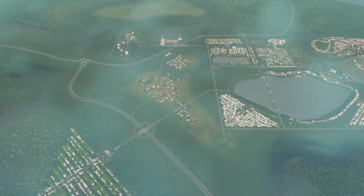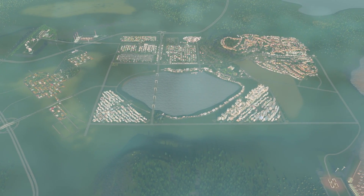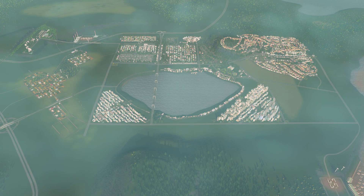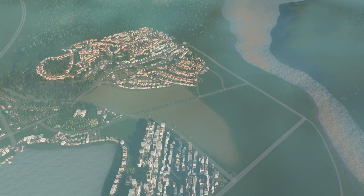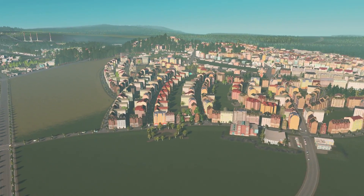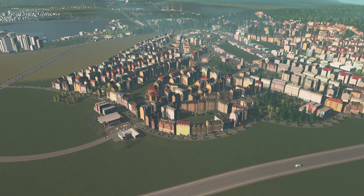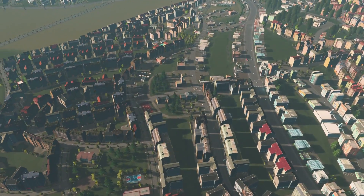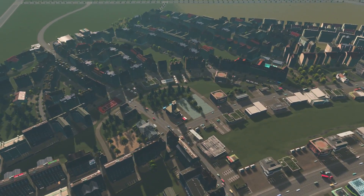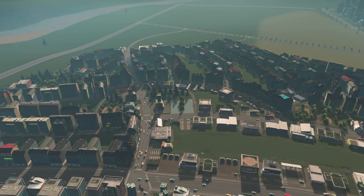So I'm going to catch you up on what I did in those episodes, and then we're going to move forward. Starting over on this side, I went ahead and zoned a little bit more high-density European residential. We added a couple of schools, a couple of parks, a fire station, some services, and that is everything for that area.